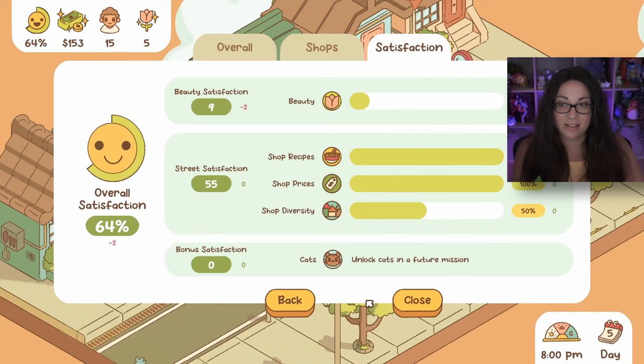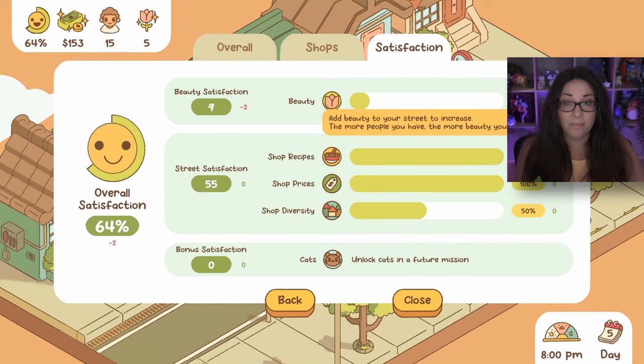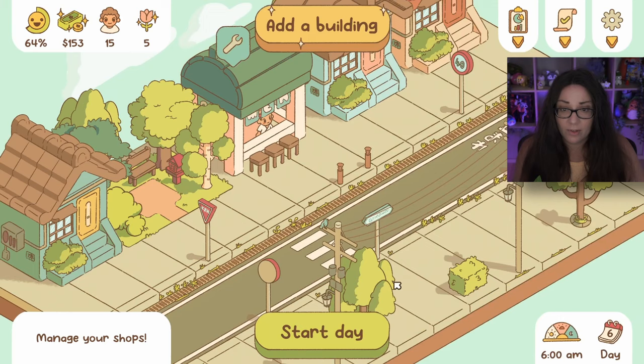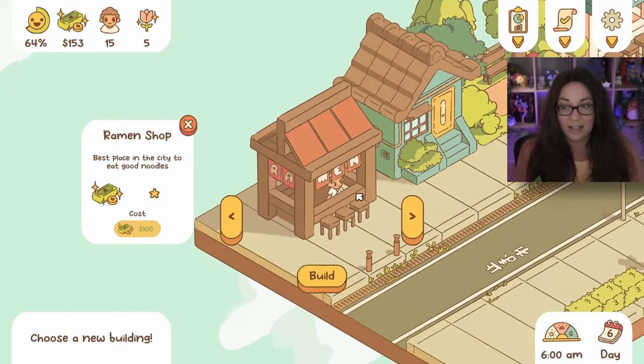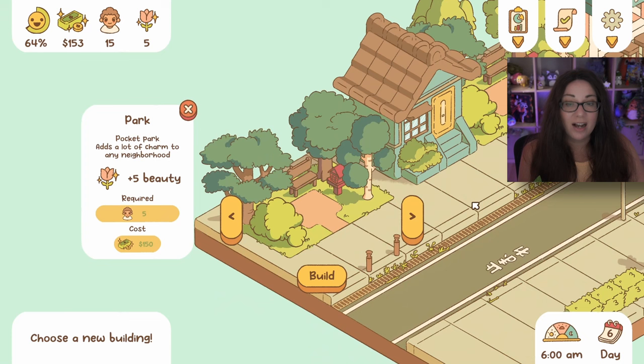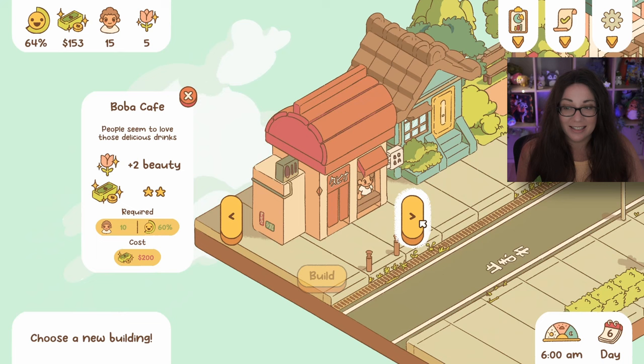After raising the price there's minus two overall satisfaction. The beauty score is dropping - people want more parks. We're going to sell ramen for $12, making a profit of $5 per dish. I don't think that's too greedy. Should I make another ramen shop, another house, or another park to increase beauty? I'm tempted to just hold off and wait until I have enough money for the boba shop.